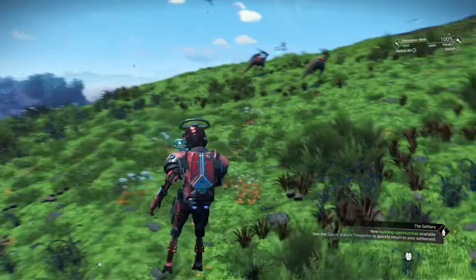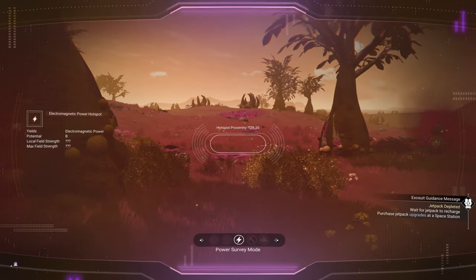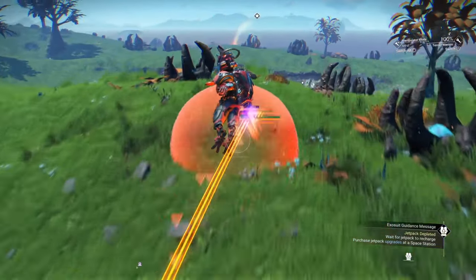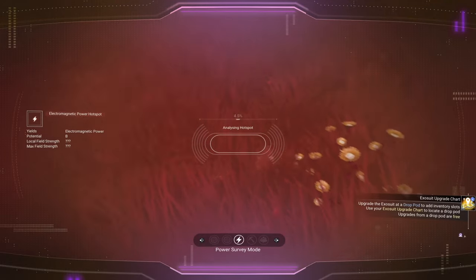Head towards the electrical hotspot, checking every so often to make sure you're going in the right direction. You'll find it might slightly correct itself as you get closer and closer. When you get close to the hotspot, you're going to have to stay inside the survey mode until you're five units away, and then it will start to do this.